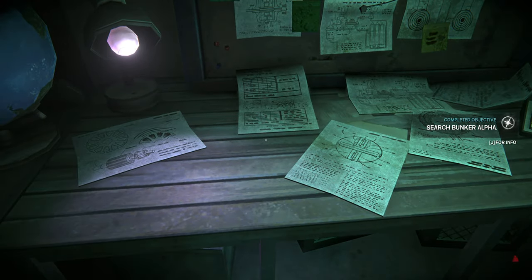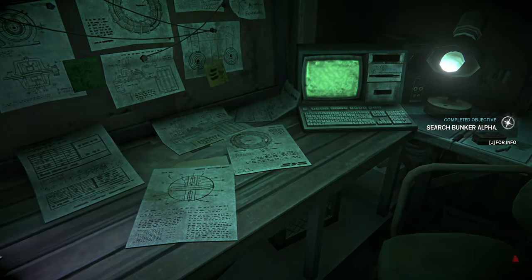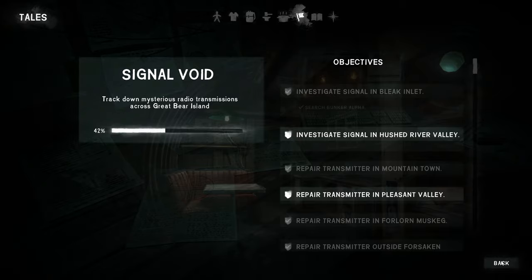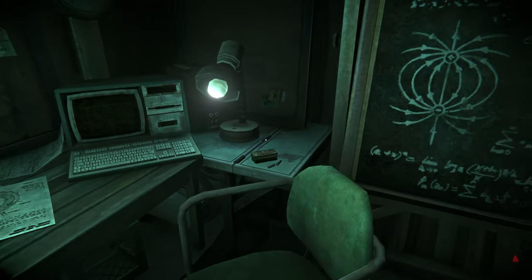Interesting. Complete objective — search bunker alpha. Okay, so we've completed that objective. We still have one more transmitter to repair, which we have to go to Pleasant Valley for — which is perfect. We need to go there anyway because we need to get to Ash Canyon. So we're going to take some detours when we head that way. Then we'll eventually head back and probably conclude in Hushed River Valley, which makes a lot of sense because that'll be on the way back to the Far Territory.